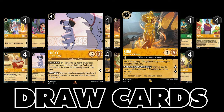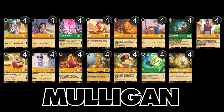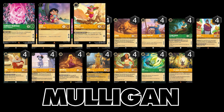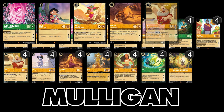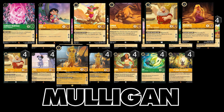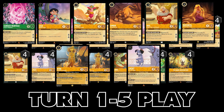Now let's talk about mulligans before we talk about turn-by-turn play. Cursed Merfolk, Lilo, Piglet, Simba, Doc, Rapunzel, the five-cost Kida, and Lucky would be the perfect hand. If you can't draw them, since this is an aggro deck and not a hyper aggro, make sure whatever you keep has a turn one to turn five play.